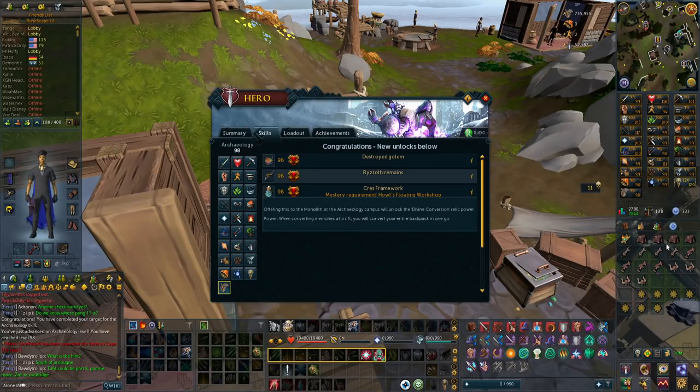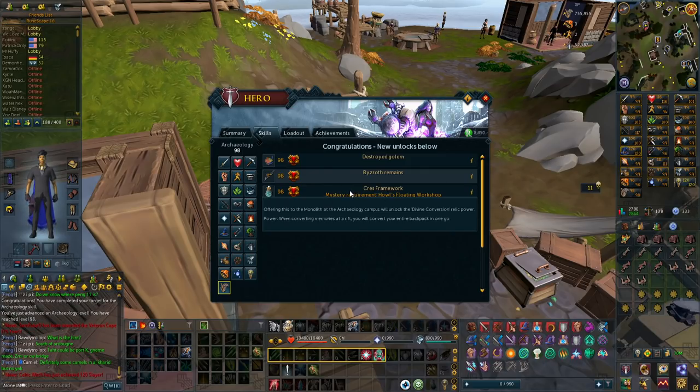Just got 98 Archaeology off these Bandos artifacts, and I'm going to turn these in for Tetra Compasses for some experience books, a lot of materials, and all the good stuff you can get from those. At 98 now, I can actually get the Crest Framework thing, which is super good for Iron Man.